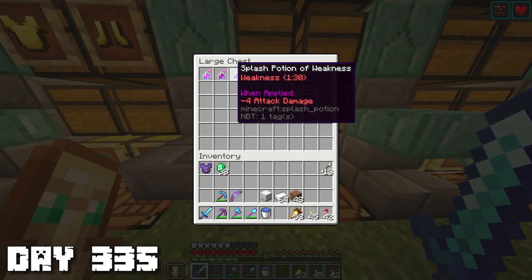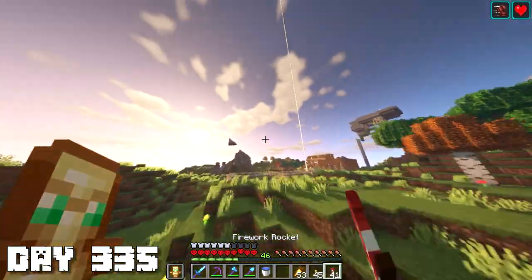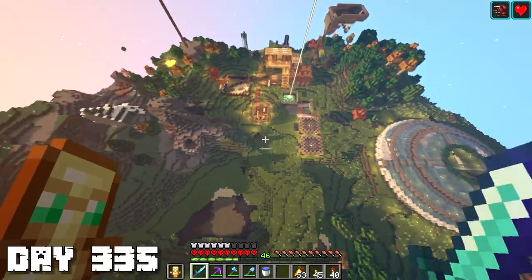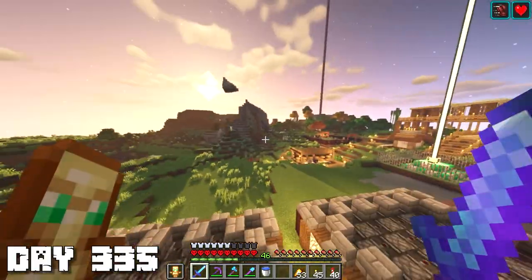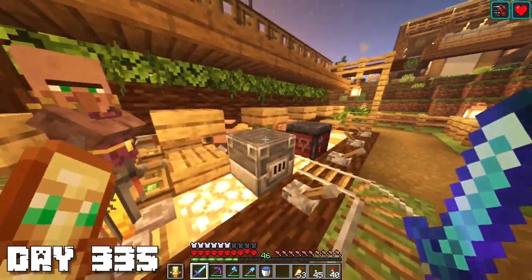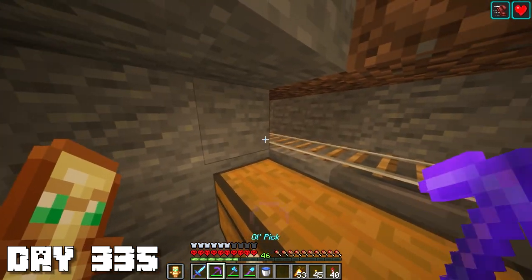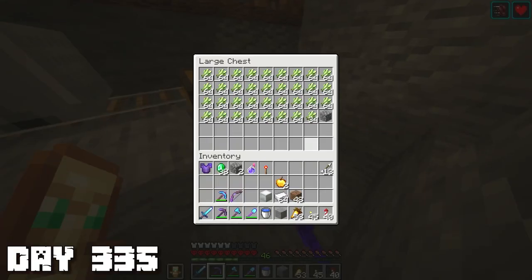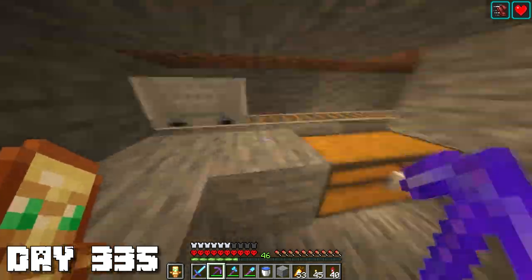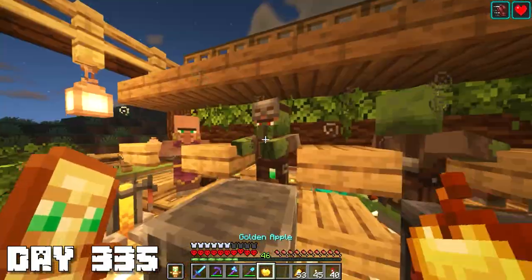Now that we have those two villagers up there, it's time to turn them into zombies. I'm gonna need one splash potion of weakness and my last two golden apples. I also kind of want to extend that path to go all the way around maybe over to the farms and my new base - that would look pretty nice, but maybe another day. Let's lower these dudes down so the zombie can do its work. I'll also stop the sugarcane farm minecart by removing the torch - this is enough sugarcane. If I ever want to reactivate it, all I have to do is put the redstone torch back.